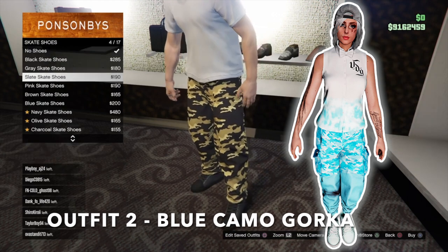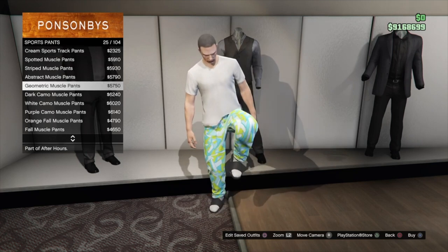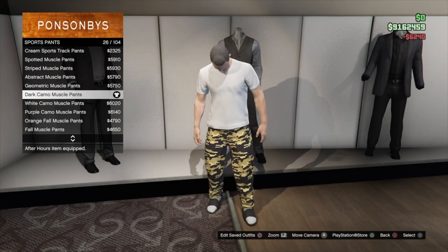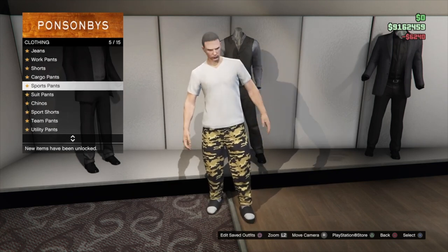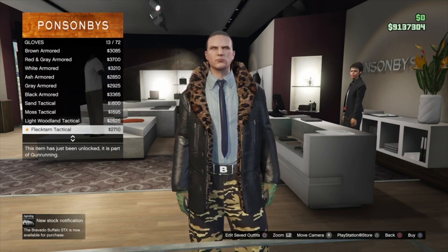Then go into sport pants and put on the dark camo muscle pants. Next, go into gloves and put on the light woodland tactical.